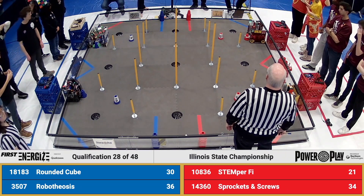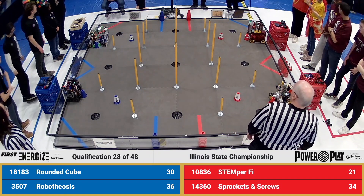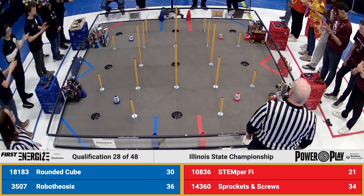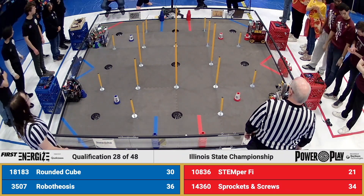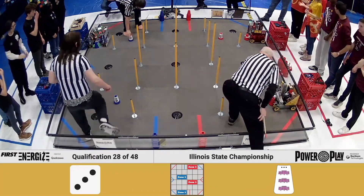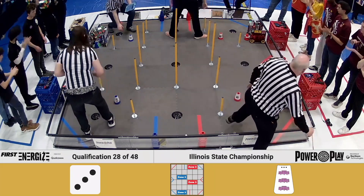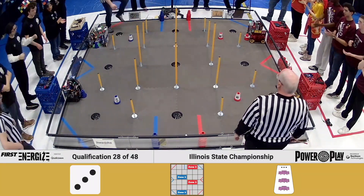Let's meet our match 28 competitors, starting with the Red Alliance, where we have team 10836, Stemperfy, and their partners, 14360, Sprockets and Screws. On our Blue Alliance, we have team 18183, Rounded Cube, and their partners, 3507, Robotheosis.